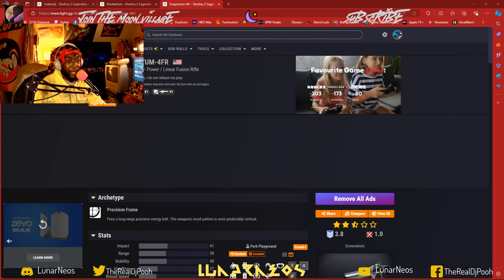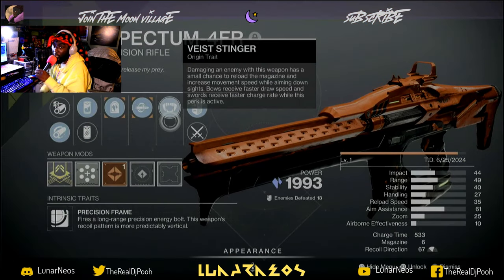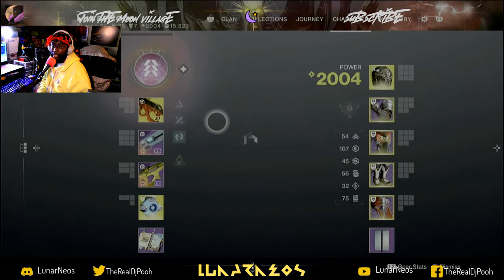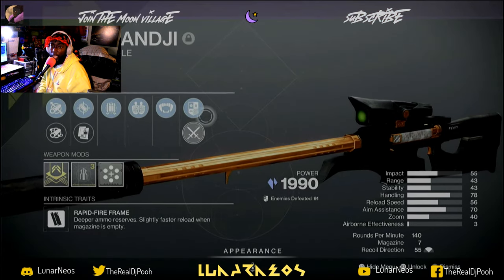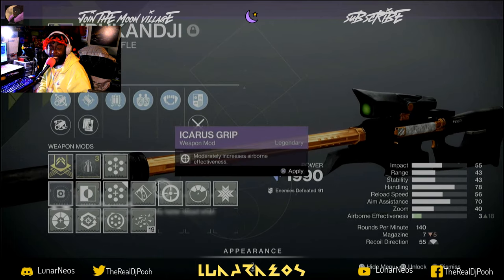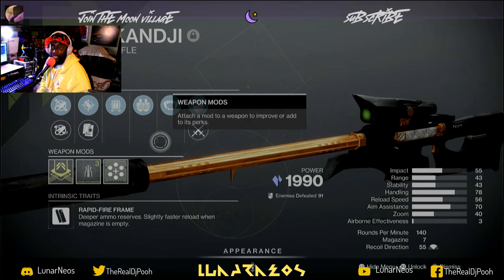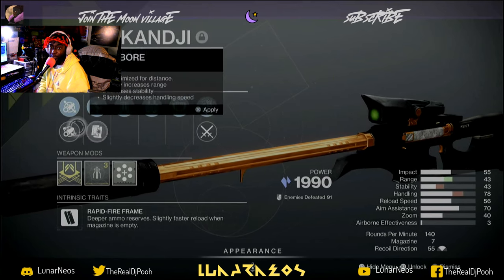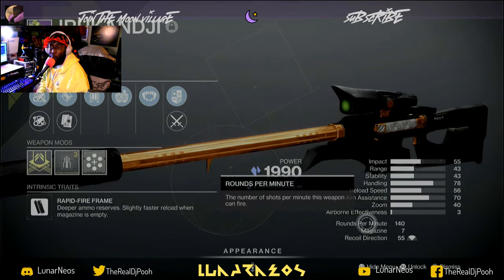Let's go to another weapon I want y'all to be looking out for, that I've been messing with. It's a Rukonji — I don't know how to say it. It's the jellyfish-looking one. All Vice weapons are named after something poisonous. It's a 140 sniper.